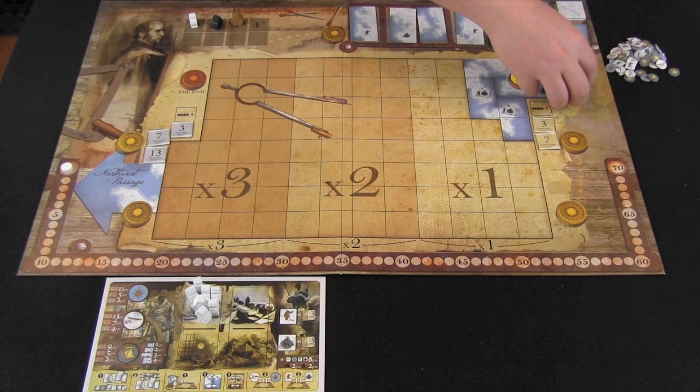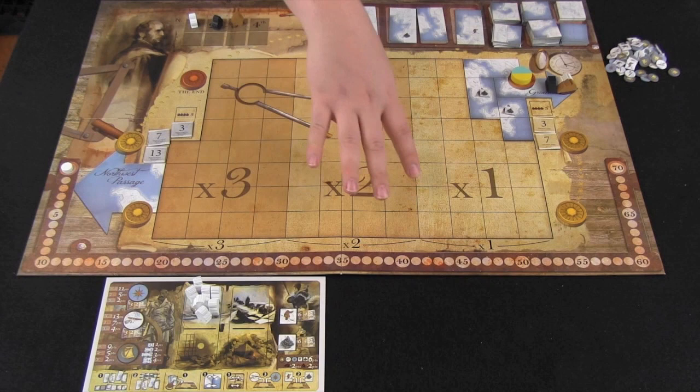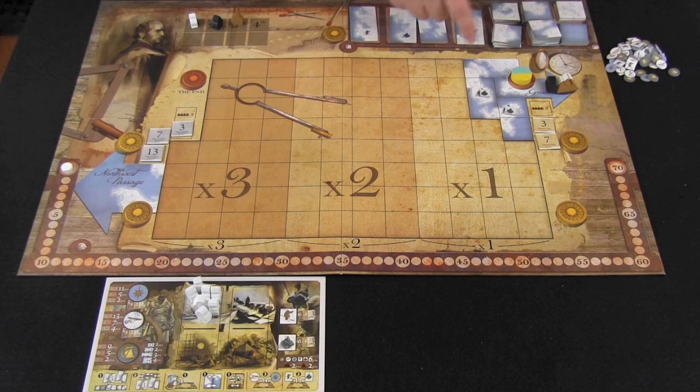Here you can see the components for Expedition Northwest Passage. Each player has a boat leaving from Greenland, traveling across this unknown area that players will be building, to get to the Northwest Passage and score 13, 7, or 3 points depending on who gets there first. You can then travel back to Greenland for 7 or 3 points, whether or not you made it to the Northwest Passage.